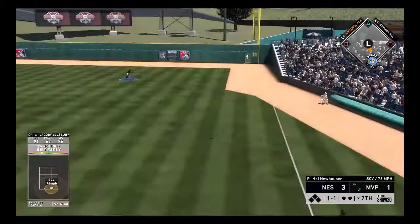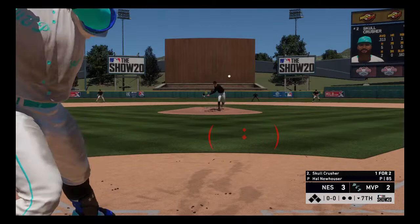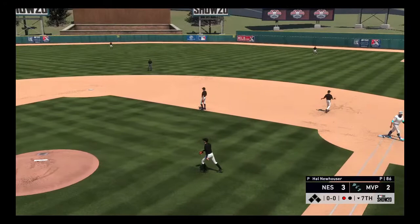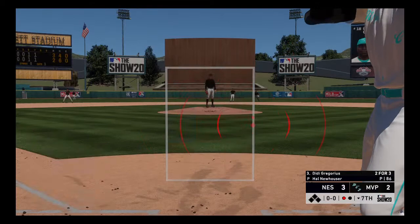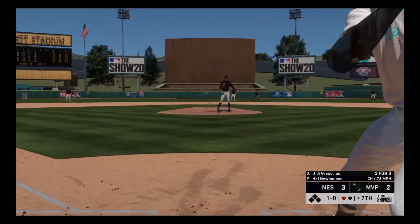Ellsbury goes yard — let's go! We need to start swinging the bat more and hitting our pitches — that was one of our pitches. Didi Gregorius is up next. We heard he has good power — that last bomb had to go well over 400 feet. That pitch wasn't even close and he almost chased it. I'm going to expand the zone even more on the next one.